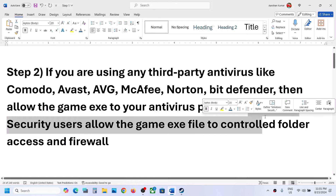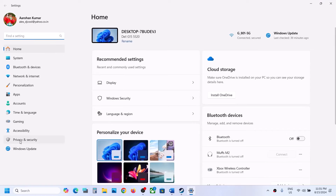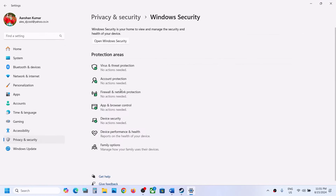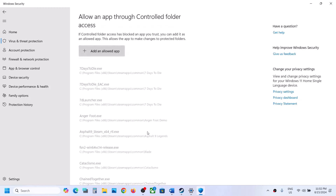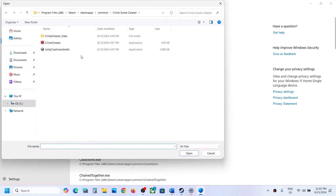If you are using Windows Security, open Windows Settings and go to Privacy and Security, then click on Windows Security. Click on Virus and Threat Protection, scroll down and click on Manage Ransomware Protection. Now click on Allow an App Through Controlled Folder Access, click Yes to Allow, and then click on Add an Allowed App.